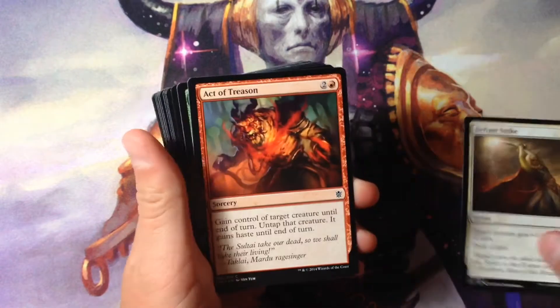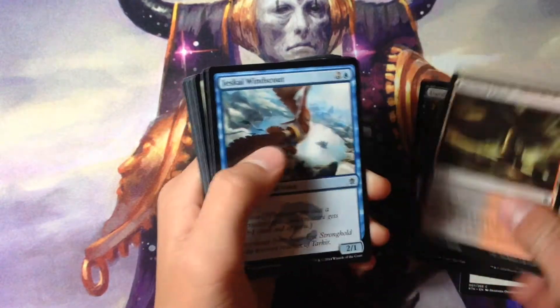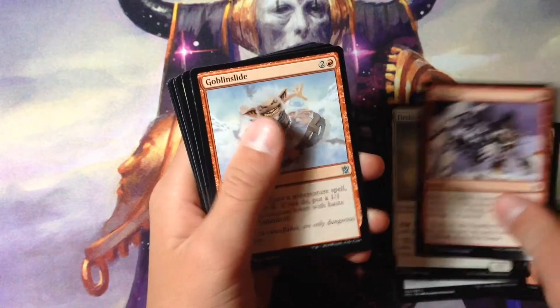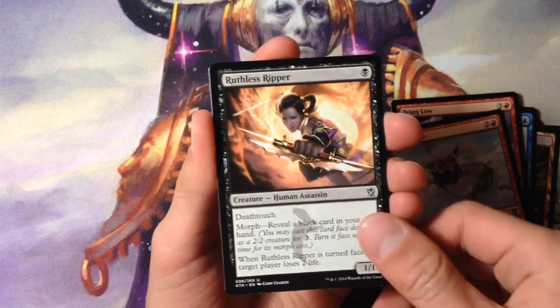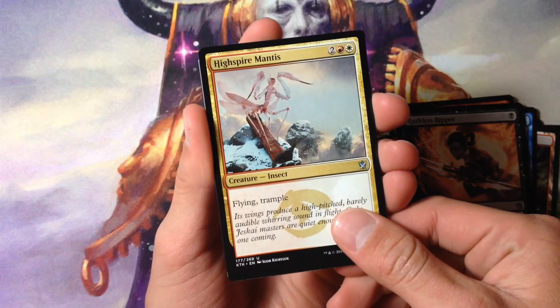Defiant Strike, Act of Treason — I keep thinking that I'm reading off the commons, but I'm not. Goblin Slide, Ruthless Ripper, High Spire Mantis, and...